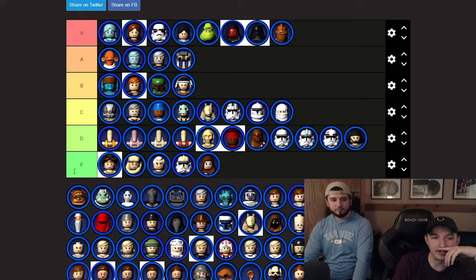Droidekas might be B tier just for the unique gun. Actually, if you're doing a free play speed run of Negotiations you can use the Droideka to glitch through the wall and instantly complete the level. Plus blaster heroes are useless against them — you need a Jedi. Let's go A, very underrated character.